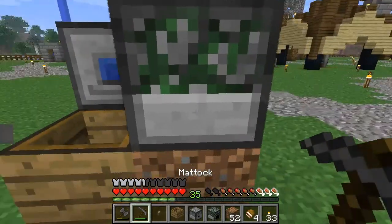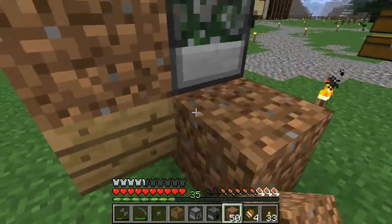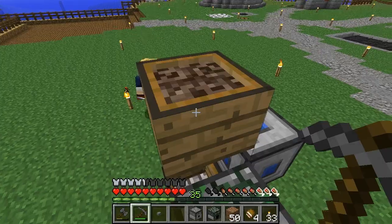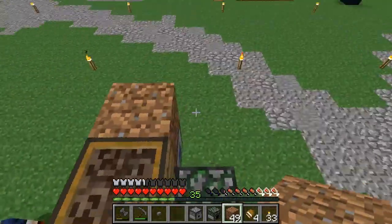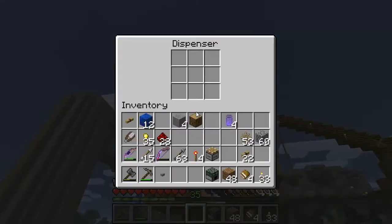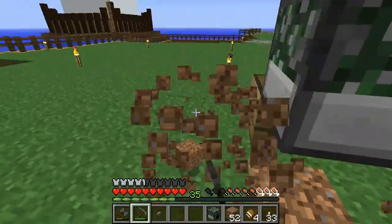We need to get the redstone figured out. We need another hopper here - this is the one we dispense the soul powder into, so that has the soul sand. We need a dispenser set up, probably on the side here, so we can reach the dispenser and the collection point hopper as well.